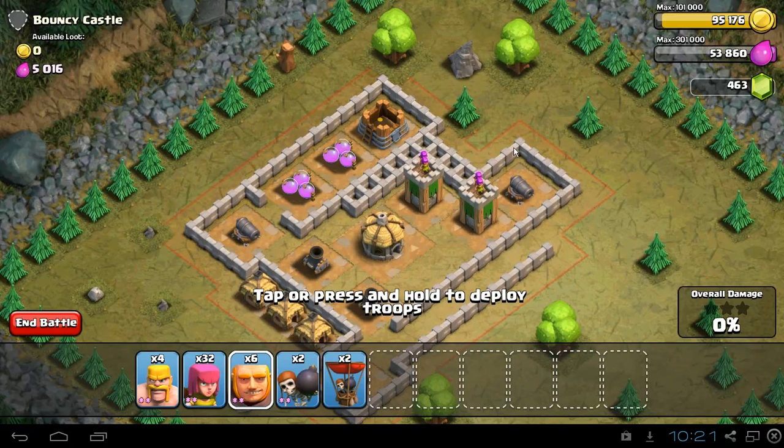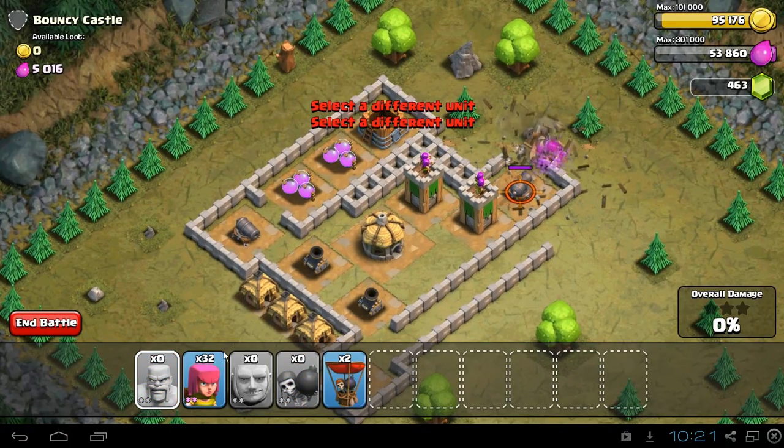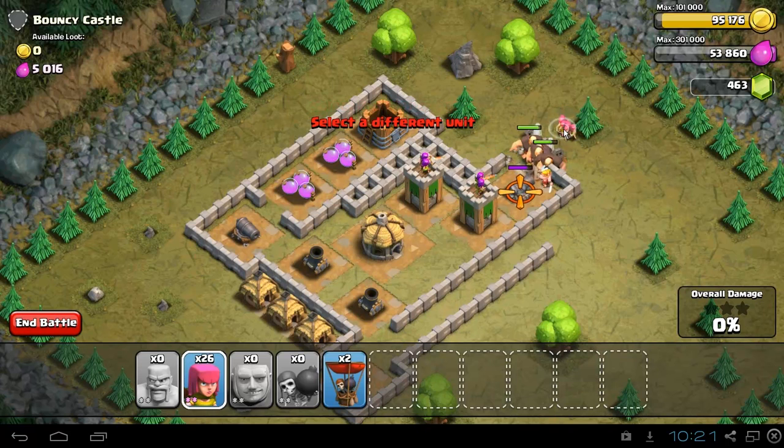So here's how it's going to work. We're also going to use wall breakers to break through this wall. We'll drop our giants here to start, immediately drop our 2 wall breakers, send some barbarians in, and then drop our archers right behind the giants.